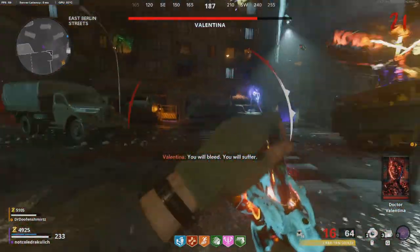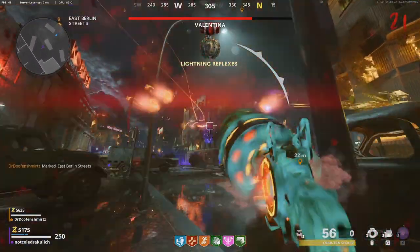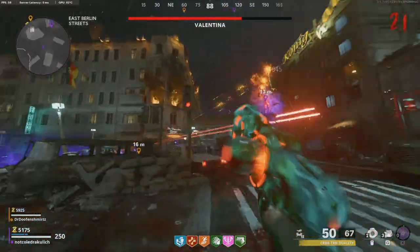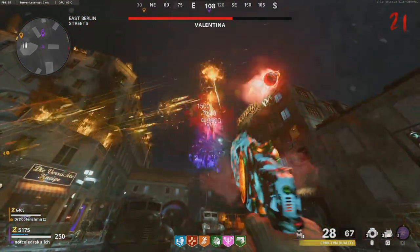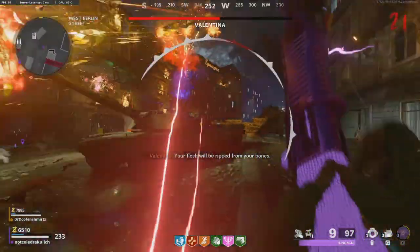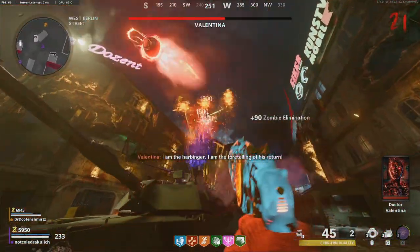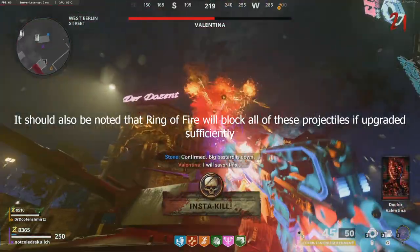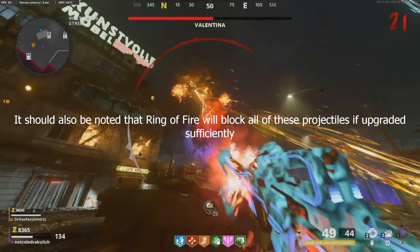Her sort of medium attack is a rain of ether shards that she sends down on one player at a time. In co-op, if one player is getting attacked by this, she's not focusing on anyone else at all during that period. The player getting shot at should run around to avoid the shots because they do shred your armor, and having no armor in this fight can be bad because if zombies sneak up on you, you're going to go down pretty quickly.